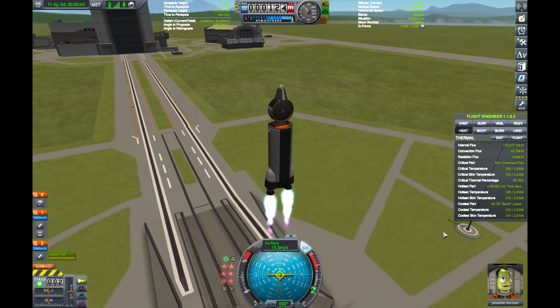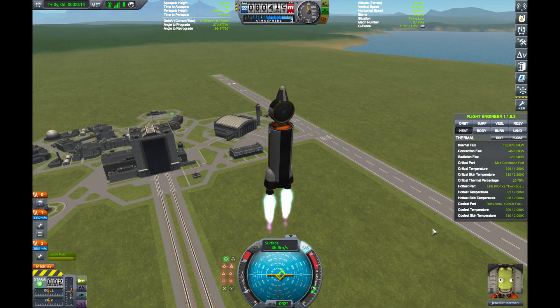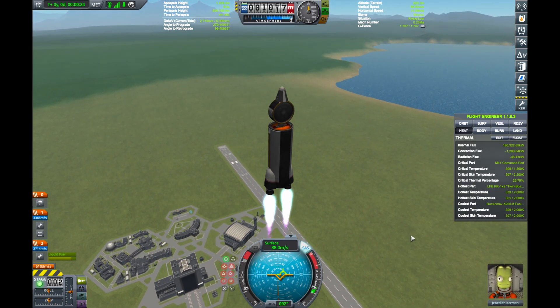Starting with the flamey end, we have one each: a twin-bore, a decoupler, a spark engine, a Rockomax fuel tank, a command pod, and finally a parachute.